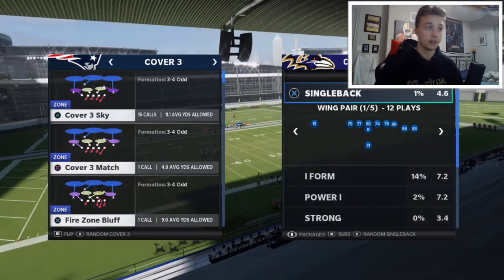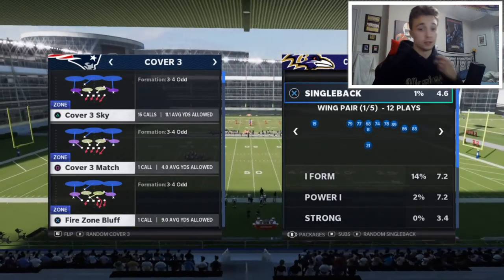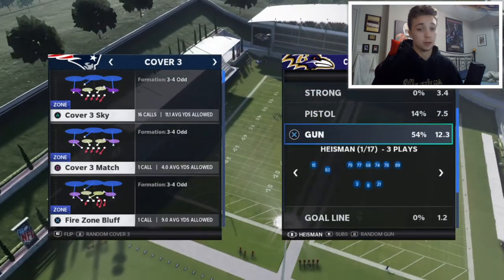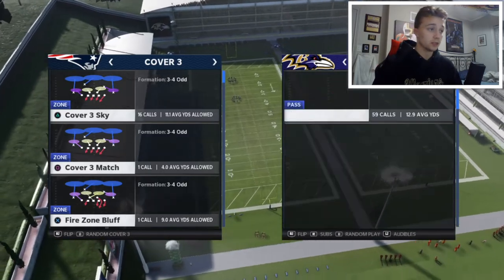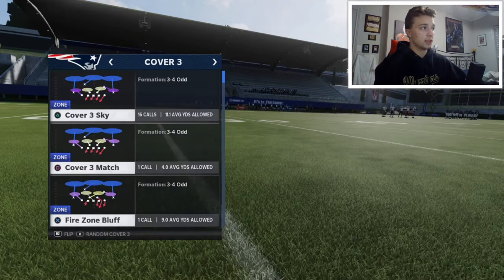For today we're just gonna start off by showing you guys two cover three beaters that absolutely toast cover three. The first one — we're in the Baltimore Ravens playbook, we're in the Deuce Close. This is one of my favorite formations and the play we're gonna be running is Mesh Spot. We're gonna call a basic cover three in a 3-4 defense.